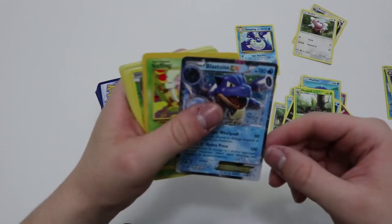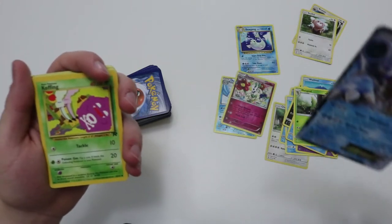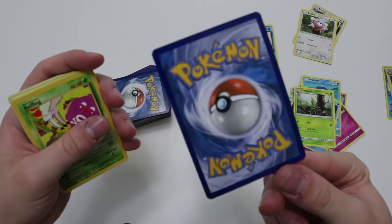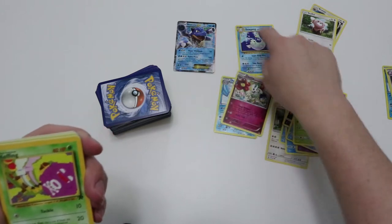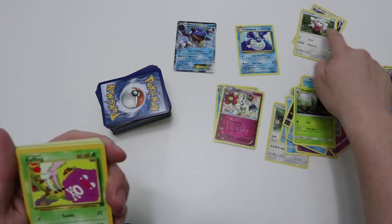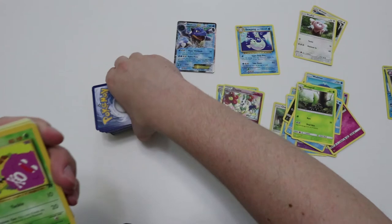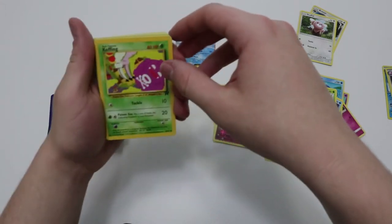Metapod, and a Blastoise EX! Oh my god. Let's see the back — looks in pretty good condition. I'll put that there. So we have: EX's, regular rares, reverse holos, Bewares and Stufful, and commons and uncommons. Okay, now I have to start a new stack. I hope those bottom cards aren't taking too much abuse.